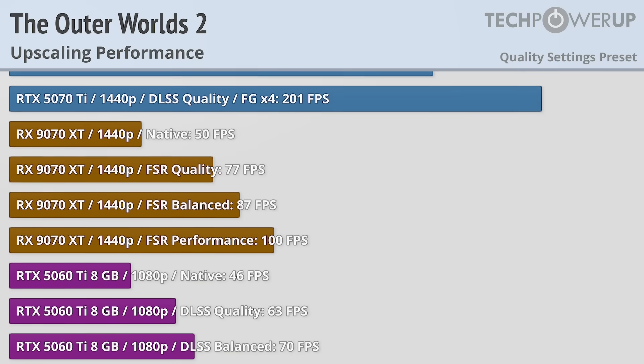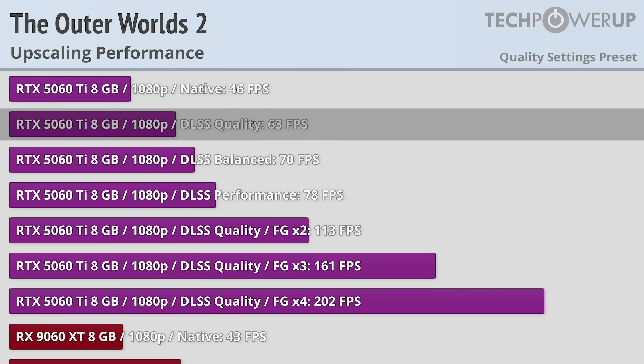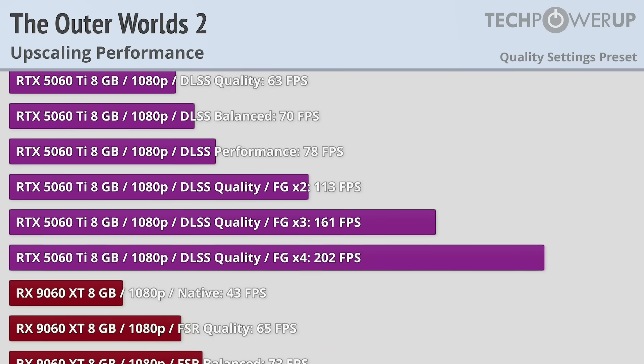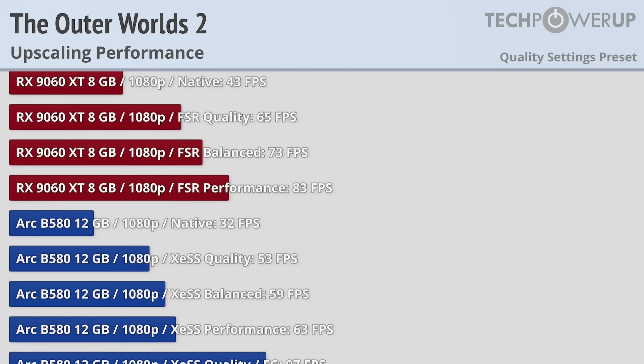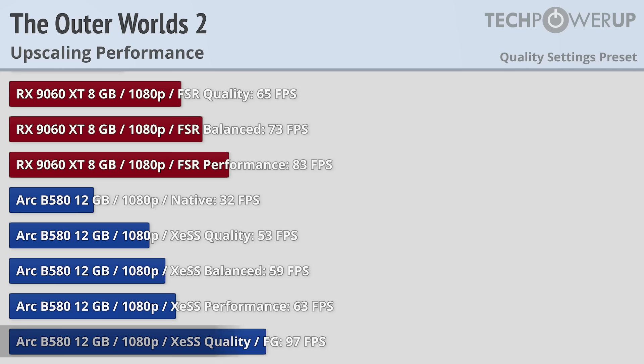The RTX 5060 Ti at 1080p follows the same story as the other Nvidia cards — 60fps with the quality setting and 200fps with frame generation. The RX 9060 XT 8GB also achieves above 60fps at 1080p with the quality setting. The Intel Arc B580 needs to use the performance preset to achieve 60fps, though you do have the option of enabling frame generation on Intel.